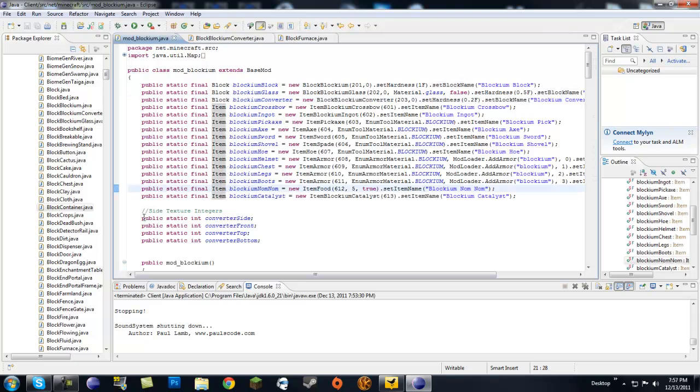Next you're going to need some class-level integer declarations — not inside your constructor, but still in your class, right under all your declarations. Basically, all textures are converted into an integer number, and that number tells the game where to grab the picture from. You want to make four ints — or however many you need. I have one for the side (the brick texture), one for the front (the furnace texture), one for the top (the crafting bench), and one for the bottom.